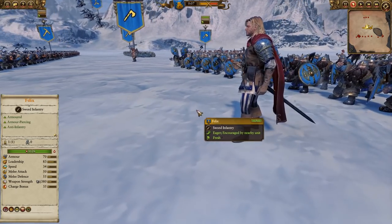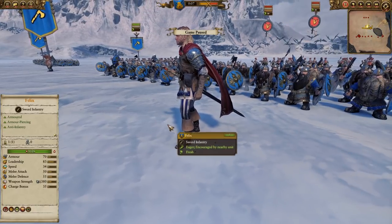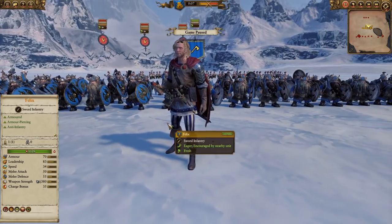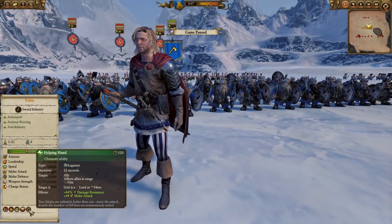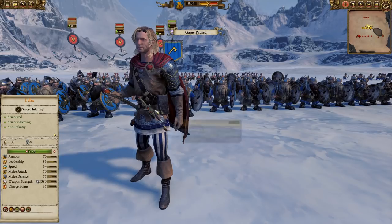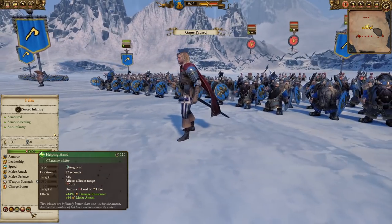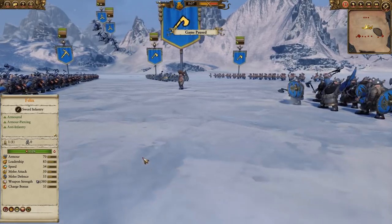First things first, let's take a look at what these two bring to the table. I have cut some of their abilities down for this particular game, so we'll be going over things in general in another video. Felix's primary reason you bring him is this Helping Hand ability — it gives 44 melee attack and 44% damage resistance to a Lord or Hero within 50 meters for 22 seconds. It does have to be used on a Lord or Hero, and that 50 meter cast range is pretty short, but that is a huge buff.